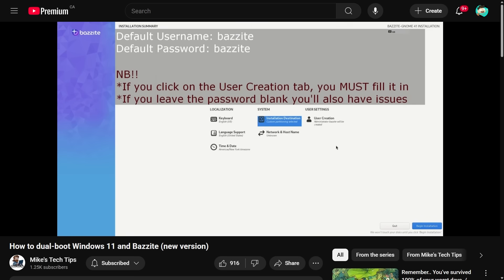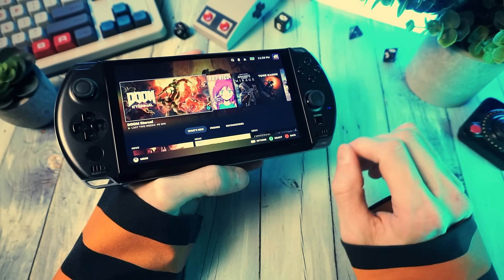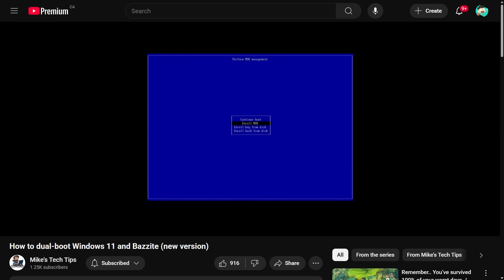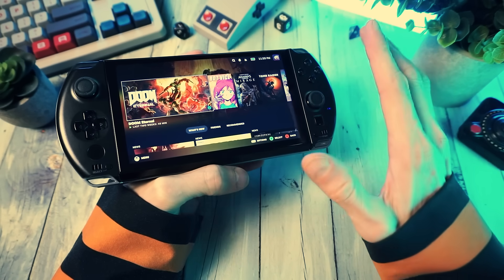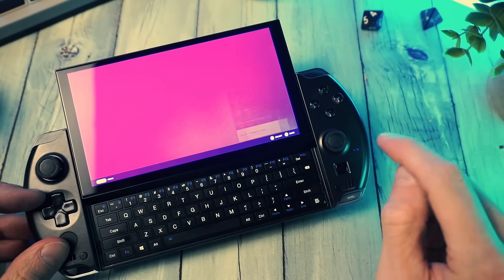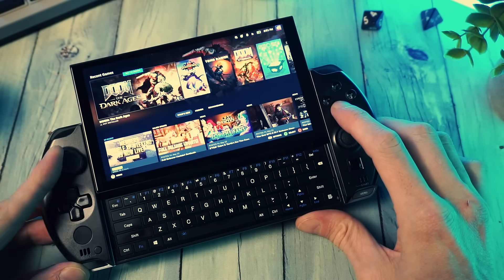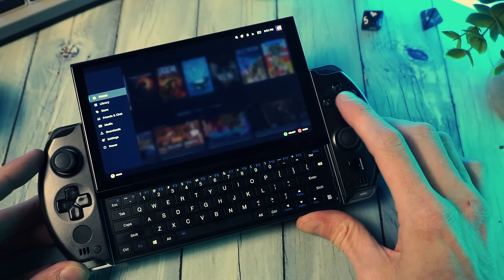The last step is to create a user. Mine's Bazzite, and the password is also Bazzite — don't tell anyone. Then when it reboots, you'll enroll the kernel key, and the password there is universalblue. It's all in the guide. I'm just showing you what I did. And then you'll see the SteamOS welcome screen, sign into Steam, and that's it. You're living the Bazzite life now.